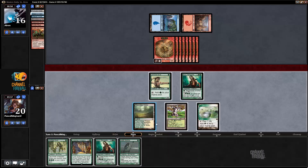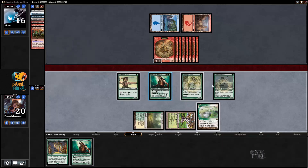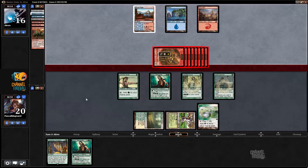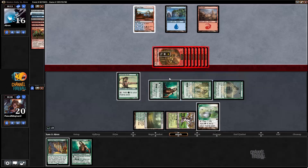Alright, so we're playing Heritage Druid followed by Nettle Sentinel. Then we get to tap three and play Collected Company. I actually messed up — I should have kept the panel even untapped to kill one guy. That was bad, but it might not matter. If we hit Elvish Archdruid we're probably just winning next turn, or Nykthos — something like that.